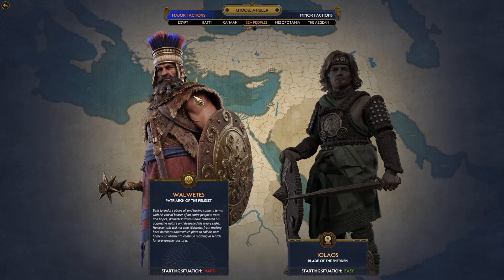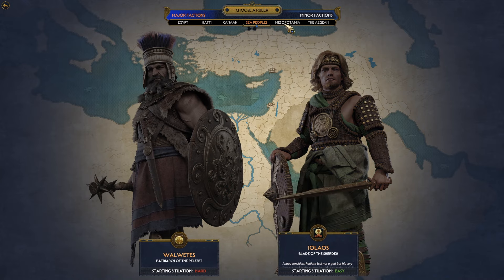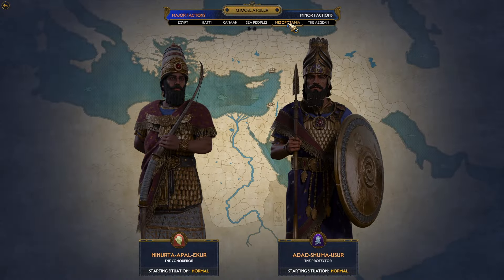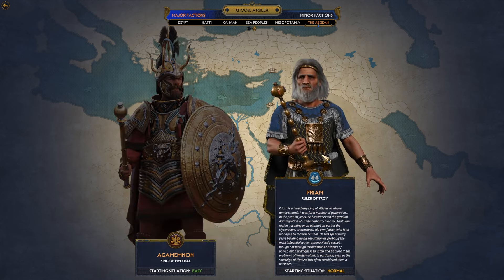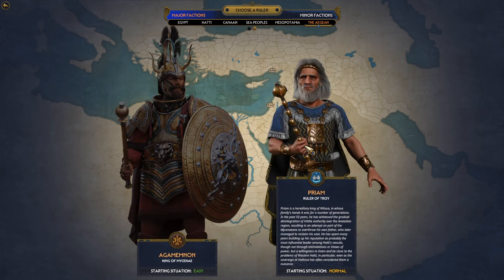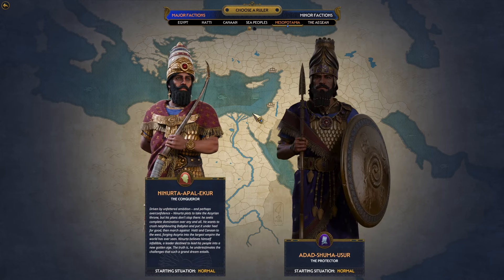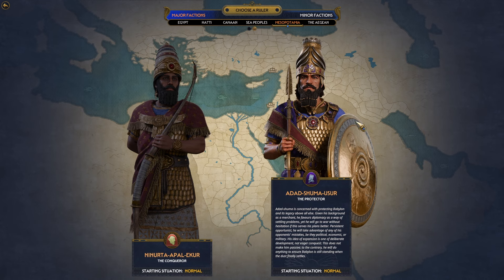When they introduced the Sea Peoples, I did like that — I felt like that was a really good addition. And honestly, I would have been cool if they would have just added another four factions: the Aegeans, the Mycenaeans, the Trojans, the Assyrians, and the Babylonians. I would have been just fine with that and honestly I wouldn't have had any complaints. However, they went a step beyond that.